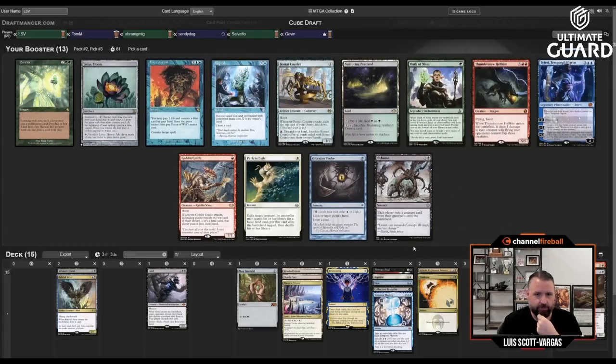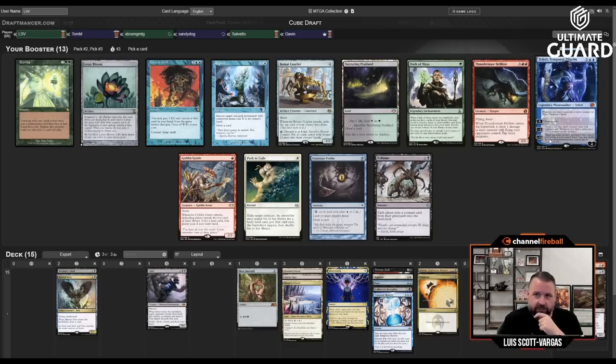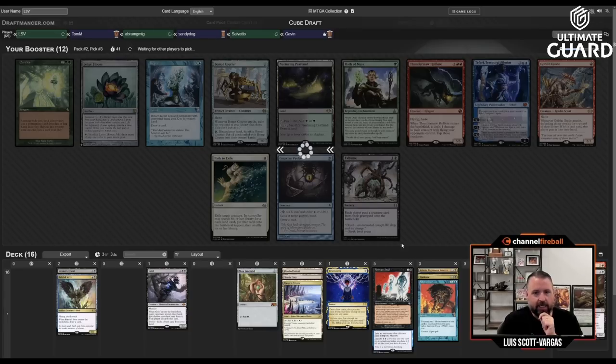Here I'm just going to take Force of Will. I already have a decent amount of blue cards and I anticipate getting more. Force is just a really good card — you get to tap out and still counter their spell. There's also Path, Probe, Exhume, Thunder Maw, Repeal, Teferi — none of those cards are super interesting for me. The Animate Dead pick was close; I don't really know for sure.